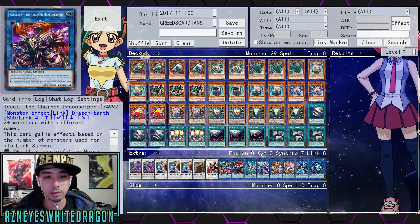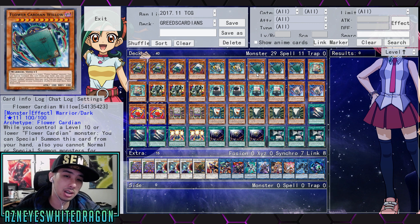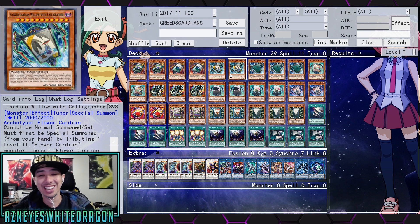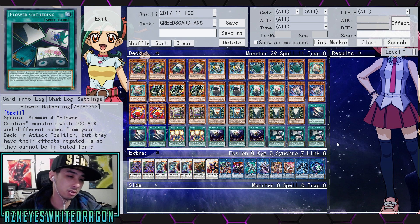I was also considering running Allure of Darkness now that it's at three — you have so many dark targets, so that's pretty good. Shout out to Greed for building a Cardian deck — it's not super innovative but he did show it was quite viable even without Grinder Golem in the first duel. That light ray deck with element sabers was pretty cool — sometimes I see what other people run and I get inspiration. Let's go over the deck profile. They have some amazing spell support like Flower Gathering, and if they get a link monster this could be a very viable deck.